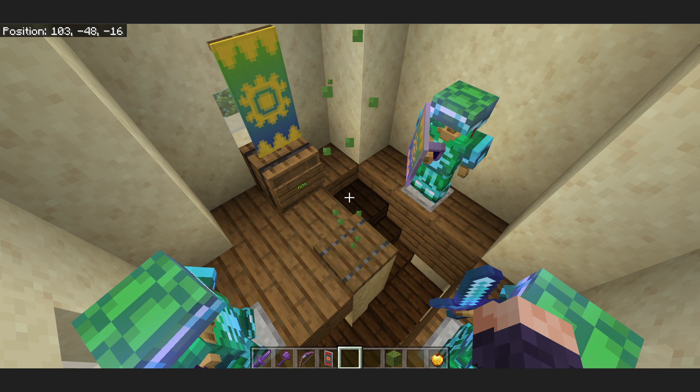Kits are actually evened out because nether has netherite — it's like minus half an armor or something. The diamond actually has more protection; the armor bar is more full with diamond. But it's only like half or a whole armor bar more, and that's at the cost of less knockback resistance. Also, they get bows with punch, which is pretty overpowered. But the nether side gets piercing, so you can't exactly block it.